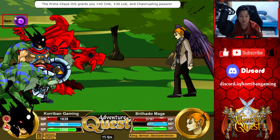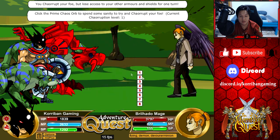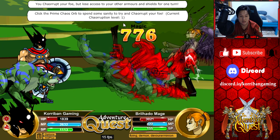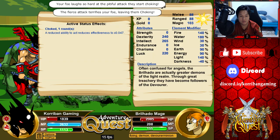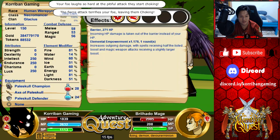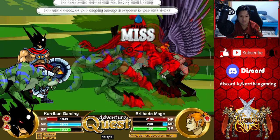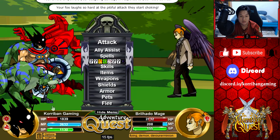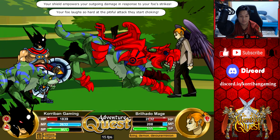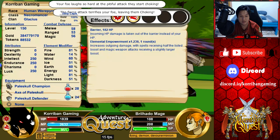Prime Chaos Orb — come on, work with me. 90, no. 180 — awesome, exactly what I need. 0.244 with only one hit, and 0.047 — basically dealing no damage at all. The power of choke, guys. Still nothing. 1,900 — insane! And the barrier still hasn't even been used up yet. Nice.